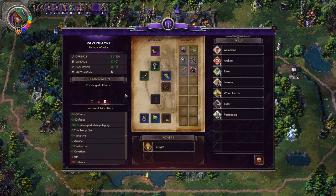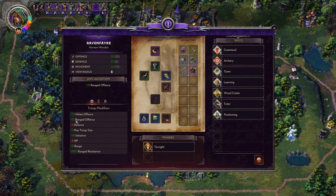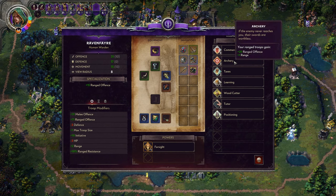Looking at a high-level character, you can see bonuses like max troop size, more gold when pillaging, defense reductions and increases, and destruction increases. As you play through your wielder and figure out how you want them to specialize, you'll find boosting your unit's offense and defense is huge. For example, 31 additional melee offense and 71 ranged offense is very substantial, coming mainly from skills. If you want a ranged-focused wielder, put heavy emphasis on ranged offense in troop modifiers, powers, and skills.